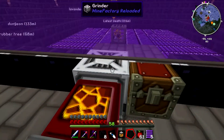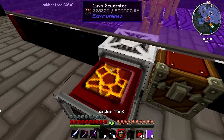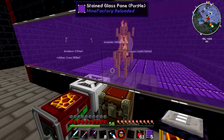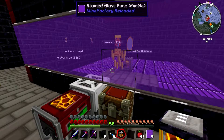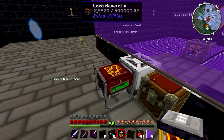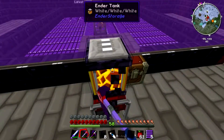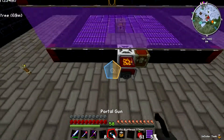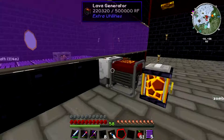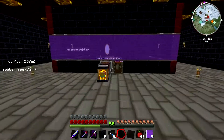The only downside about the grinder is it doesn't give us as many blaze rods as me killing them personally, but it just makes it automatic. Which means as long as we're at our base and it's night time, it just grinds them. We can just put the lava generator on the side, set it to export, and this should always have power and always be ready to kill blazes that spawn. That's pretty perfect.